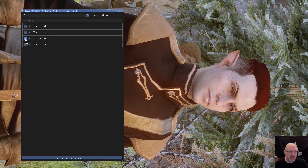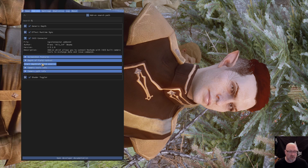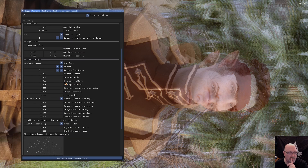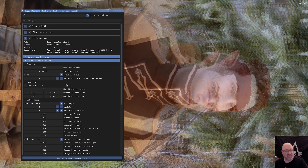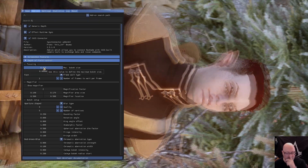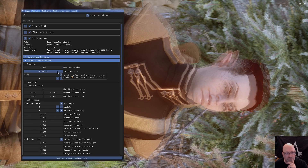Hit the Home key to bring up ReShade — it automatically locks the camera so you can't accidentally bump keys and ruin your composition. Go down and make sure your IGCS DoF effect is enabled. Then go to Add-ons and find the IGCS Connector, where you have depth of field control. Click Start Depth of Field Session. Things will look very weird at first — that's normal.